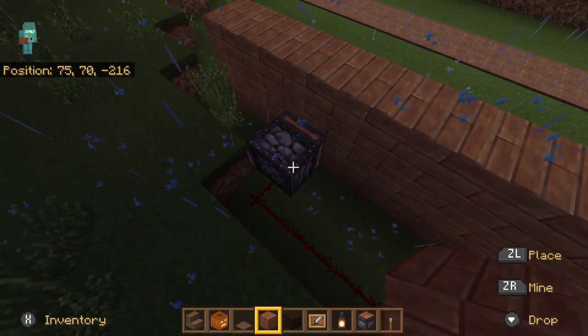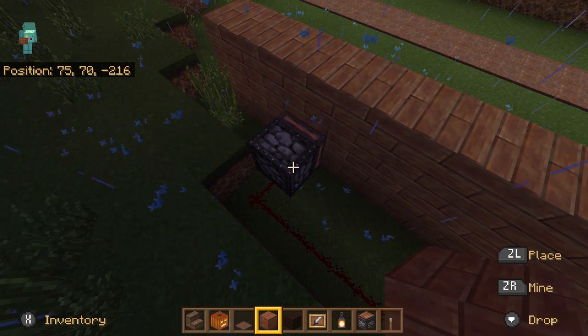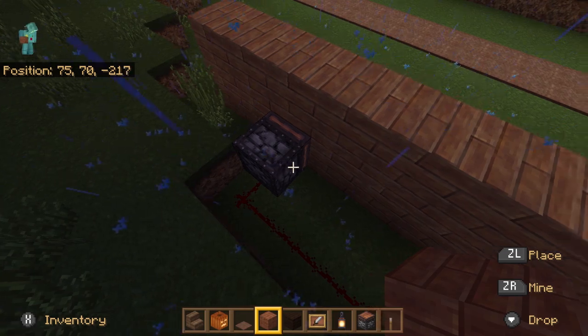You can hide sticky pistons behind a wall, and glue them to any object and push them in and out.